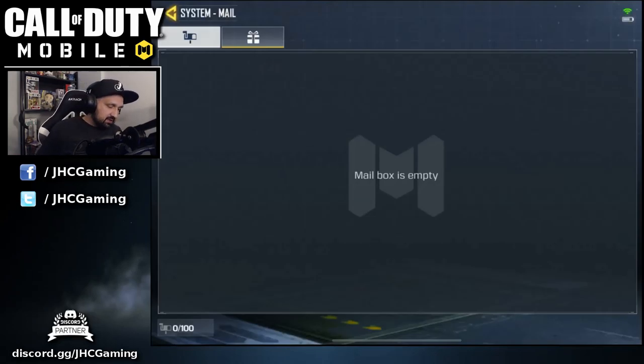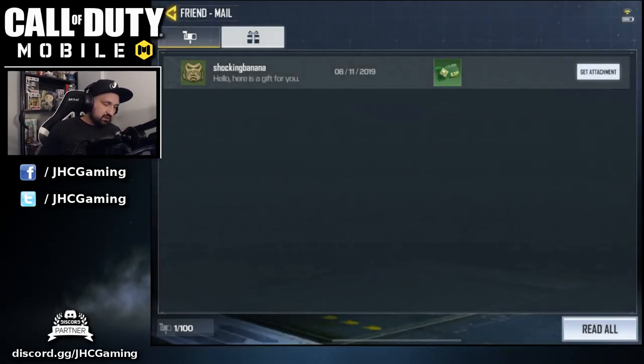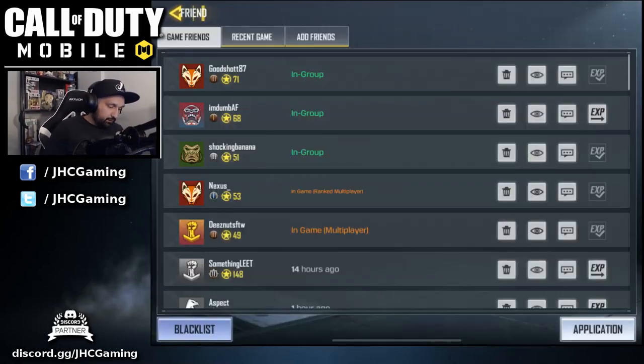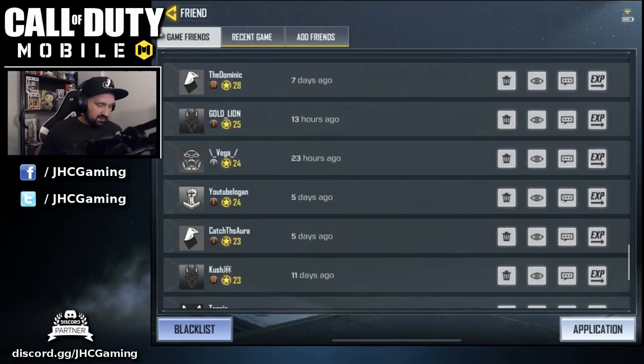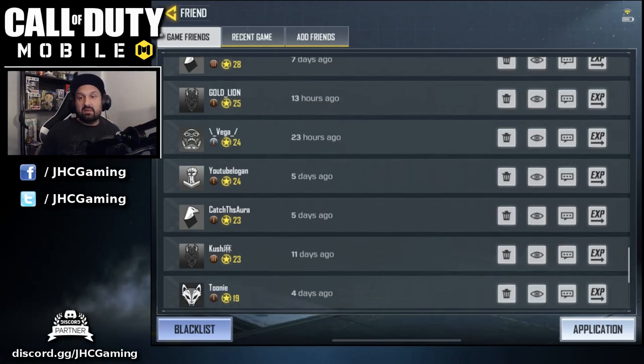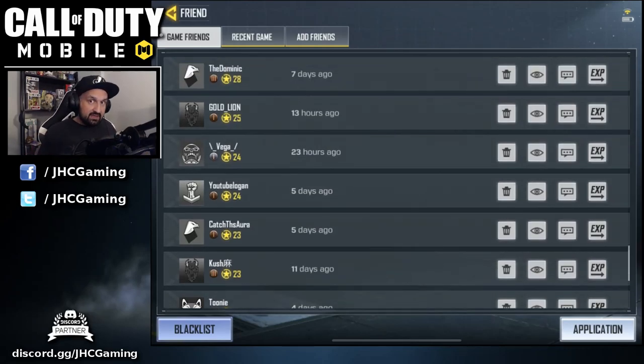I got a gift back from the same guy I just gifted — he was online and sent one right back. A good strategy is to check your friend list and send gifts to online friends. You can also see how long friends have been offline. If someone hasn't played in over a week — five days, eleven days — they may have quit and won't send a gift back. So prioritize sending gifts to your active friends.